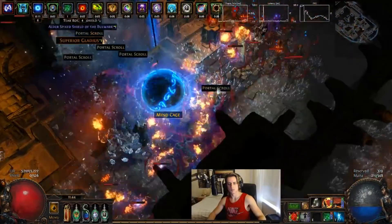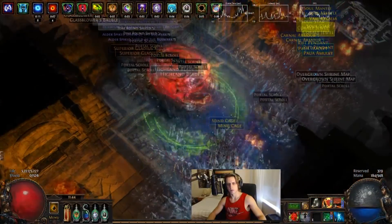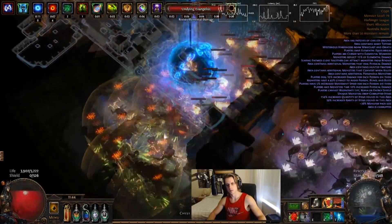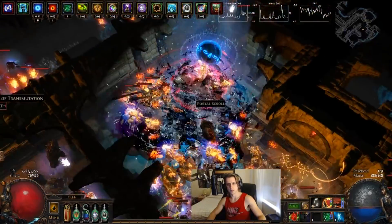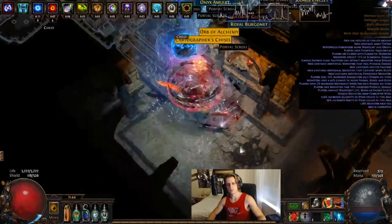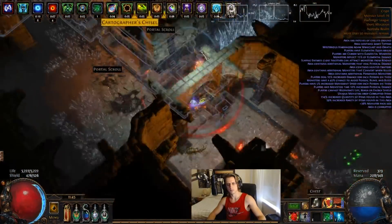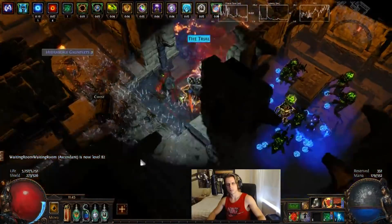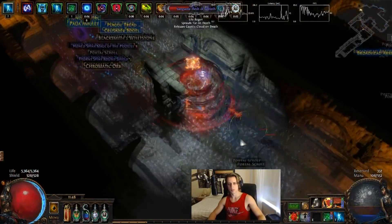Hey guys, it's Mathil here once again. As the title of the video implies, Cast on Crit Discharge is still pretty goddamn fun, but the single target, compared to what you would expect out of this sort of build for its clear, is just a bit lacking. So I will go through in this video to start out with these few Double Beyond Sextanted map clips, a bit of normal gameplay, and then some endgame single target action which, as I said, is none too impressive considering you do have to be Cyclone, invest a fairly decent amount of currency into the gear and still be left with something that's really not quite as good as a lot of other builds out there.